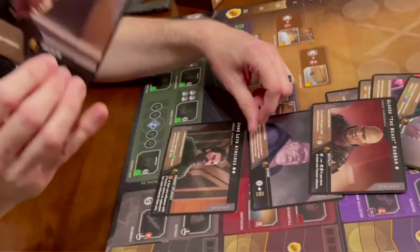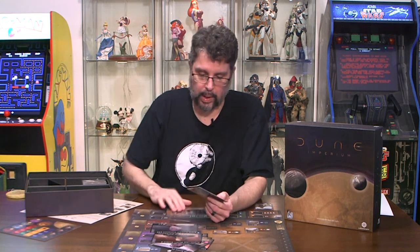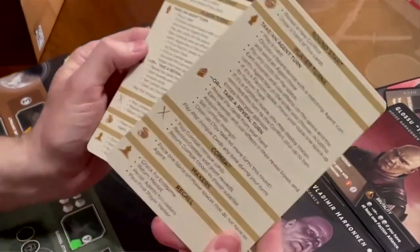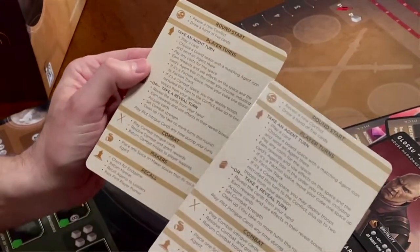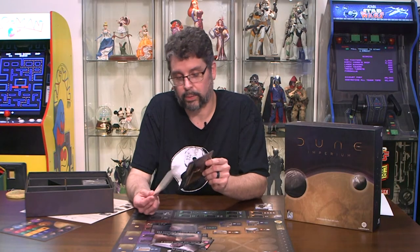They either got a likeness or an allowance for likeness because they look like the actors — that looks like Dave Bautista right there. Paul Atreides looks like the actor, and Duke Atreides looks very, very good. Something I noticed holding up the cards — it actually has a round breakdown on the back. I love quick reference cards like that. It has a full round breakdown: draw, reveal a conflict, draw a hand of five cards, take an agent turn or reveal turn, combat markers, and recall.